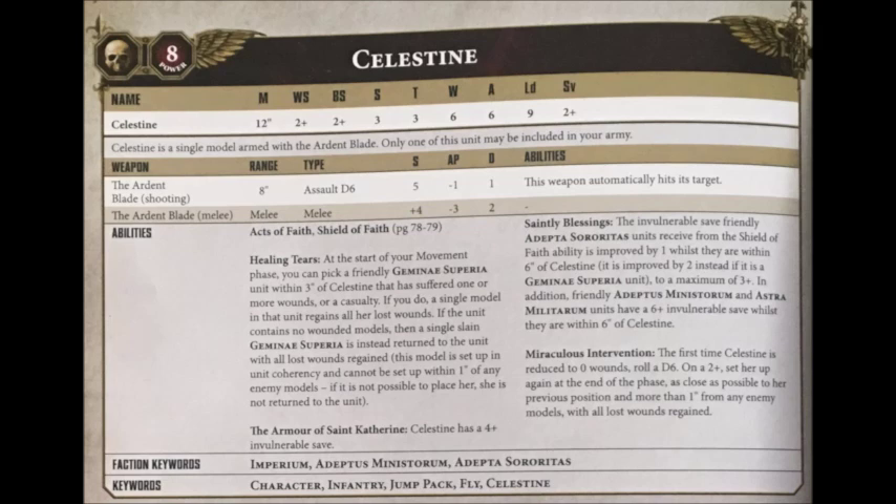Moving on, she has the Saintly Blessing special rule. This increases the invulnerable save from Shield of Faith by 1 for any Adeptus Ministorum units within 6 inches of her, and furthermore it improves the Gemini Superior's Shield of Faith rule by 2 to a maximum of 4+. In addition, any friendly Adeptus Ministorum or Astra Militarum units that aren't Adepta Sororitas also get a 6+ invulnerable save while within 6 inches of Celestine, which can be quite handy if she's fighting alongside some allies such as guardsmen, meaning they'll get some save even against high AP weapons.